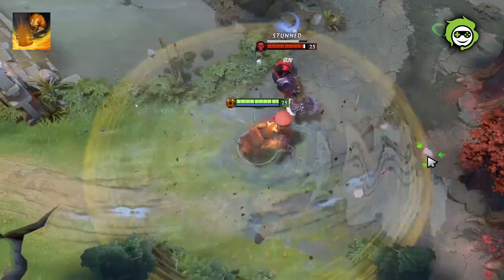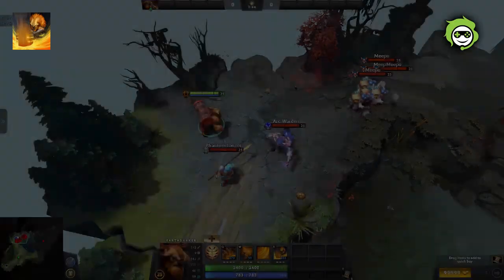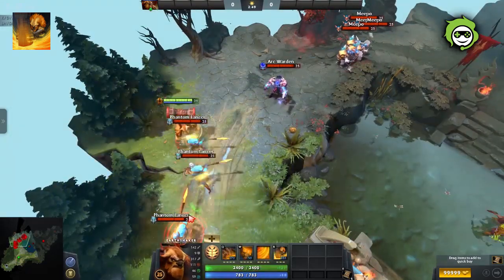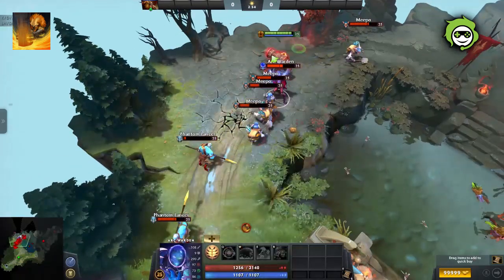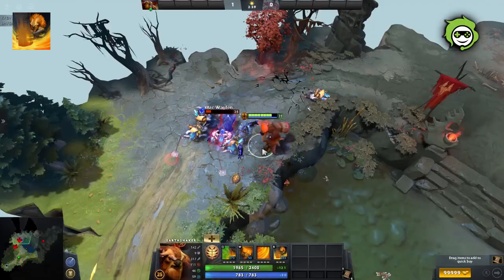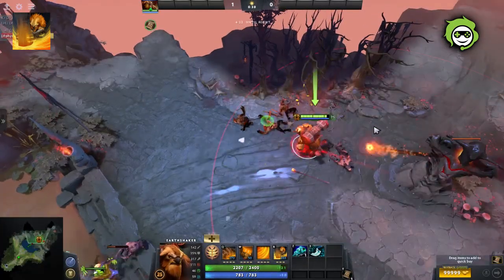Echo Slam is an ability that deals a flat amount of damage in AoE and adds extra damage per each unit hit by it. All units hit by Echo Slam will each release a single echo that damages nearby units, while heroes release 2 echoes each; however, illusions only release 1 echo. Echo Slam also affects invisible units and units in the fog of war.